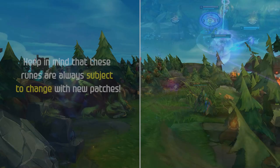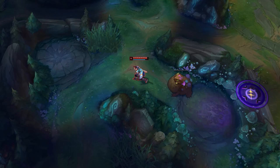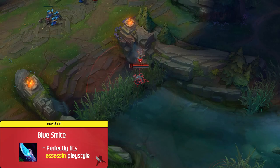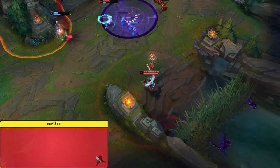Items. Next up, Ekko's best item choices and builds. In general, Ekko's build path is pretty straightforward with only a couple of situational items to choose from. Most of the time, blue smite is the move on Ekko since it perfectly fits his assassin playstyle. In some cases where the enemy team is extremely heavy bruisers and melee champs, you can also run red smite, although less common.